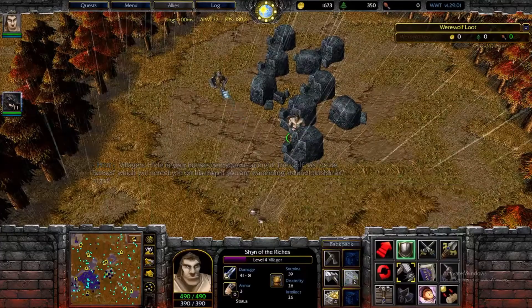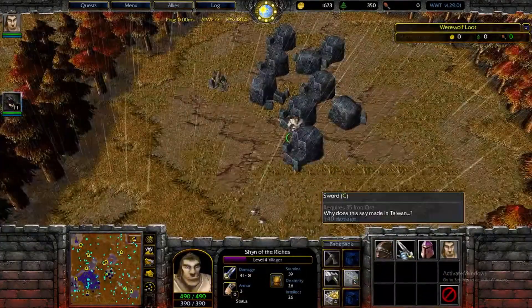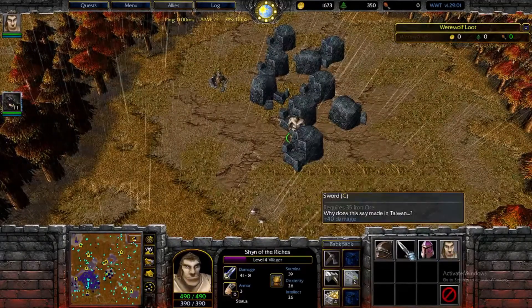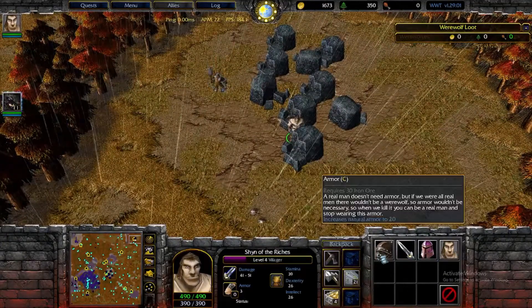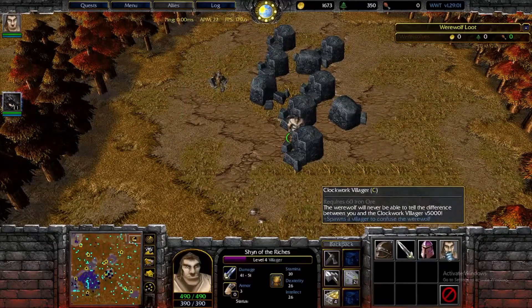Another advantage of mining is buying one of these mauls from the miners and turning your iron ore into useful different upgrades. I typically only go towards the armor and sword upgrades, but there's also a sight increase and a clockwork villager, which just spawns a copy of your villager that you can use to try to trick people with.